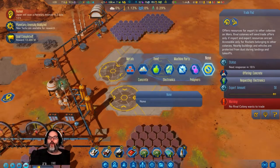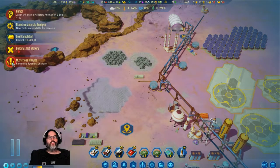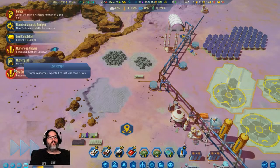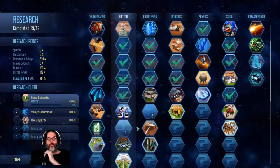All right, we are waiting on electronics — which we're not making any. I need electronics. When he gets back I'll see if we can do any trading. What the hell is that? Mysterious mirages. Oh, this is the mystery. Okay, that's interesting. So we analyze that. Open research screen.